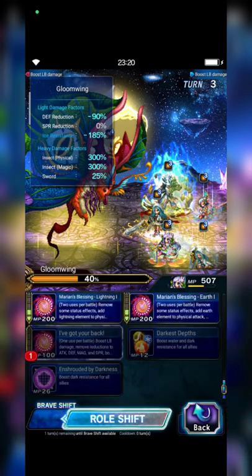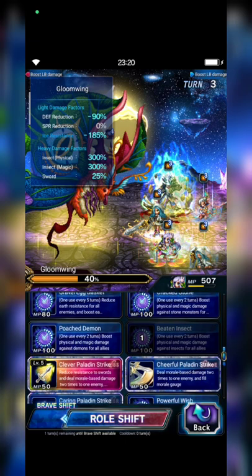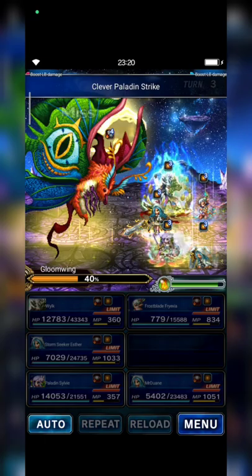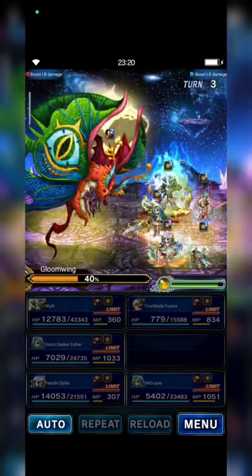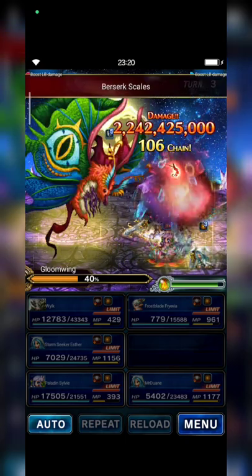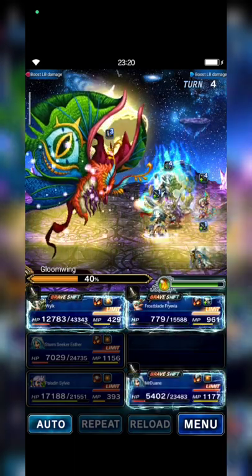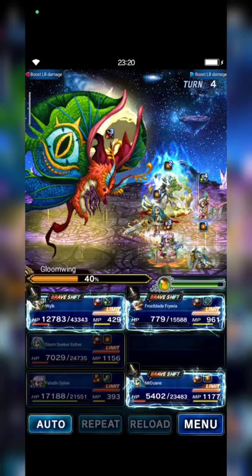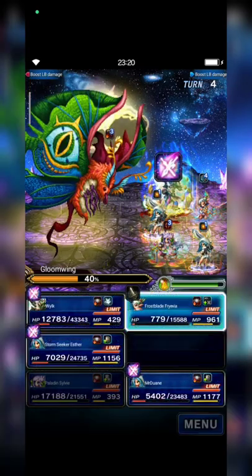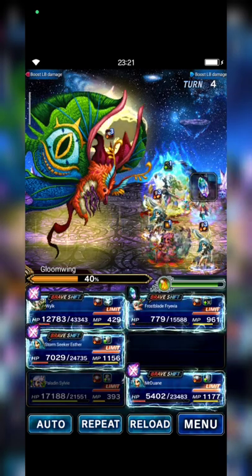I will cast Chow back to Wilk to fully refill his LB gate. And then — nice! Okay, here we go guys.